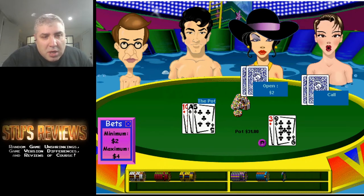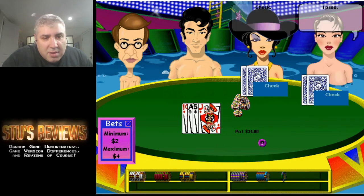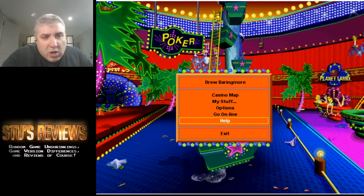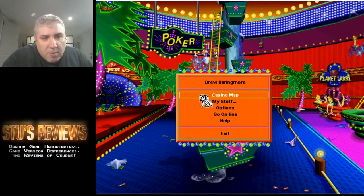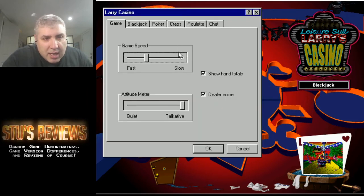My cards are terrible here so I'm going to fold and get out of here — you get the idea. I can right-click to go to the menu and then go to the casino map. Here are the options: you can turn dealer voice on and off, and there's an attitude meter — quiet or talkative — so you can adjust some of that stuff. It really depends on how lonely you are, I guess.